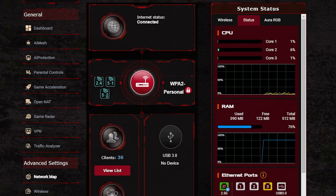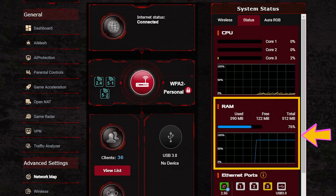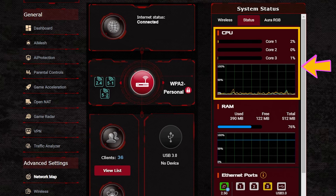That said, I noticed that the RAM is almost always around 76 or 77% full, which is kind of alarming. I haven't had any issues because of it, so I don't know if the GT6 is designed to run this way. I understand it's a game-ready system packed with many features, but I'd be more comfortable if that number weren't so high. I'll keep an eye on it and update you if anything changes. CPU usage, though, has been low and good.